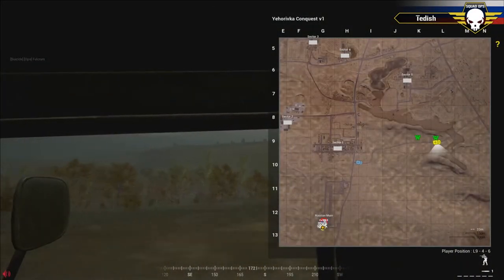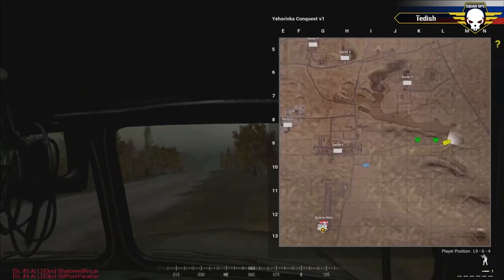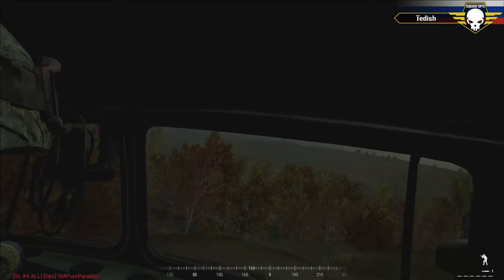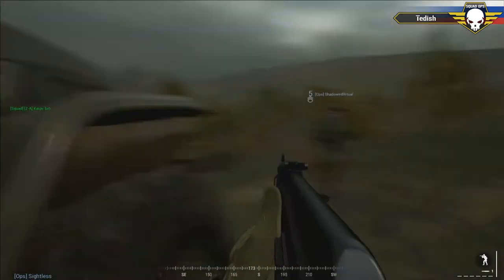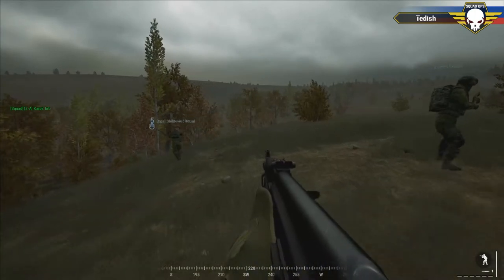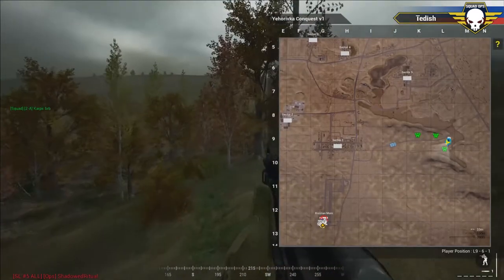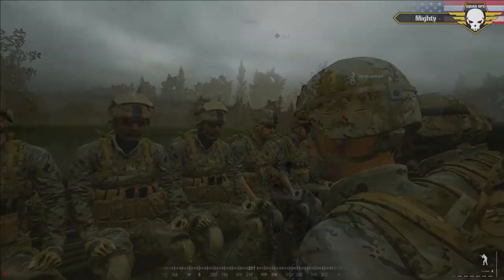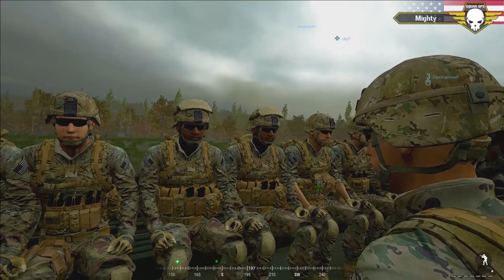Squad leaders and commands: I was previously following Shadowed Ritual and his squad — they are now Russians and defending. His squad leaders are Jack Reynolds, Sightless, Pure Paradise, and Tettish, same as last round. The US, who are attacking, are the same as last round as well. Command for them is Expert, with squad leaders Swine, Silas, Captain Matt, and Digit.